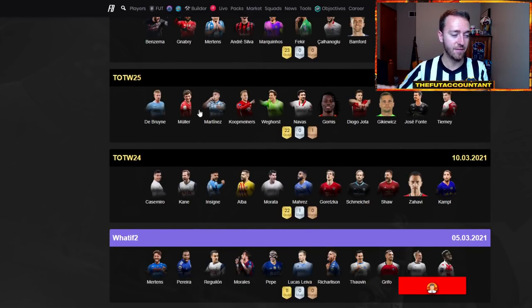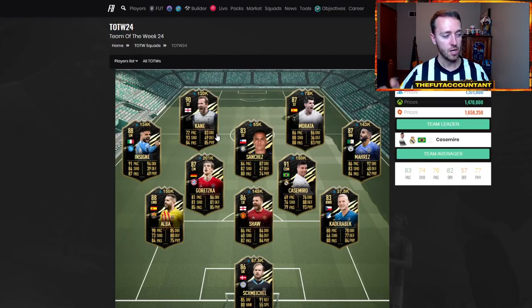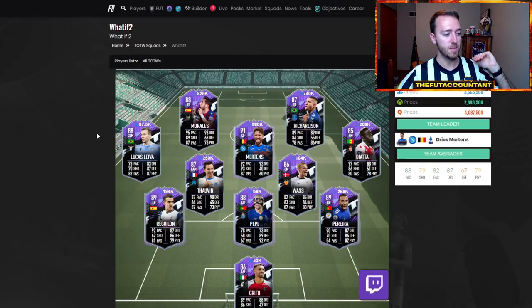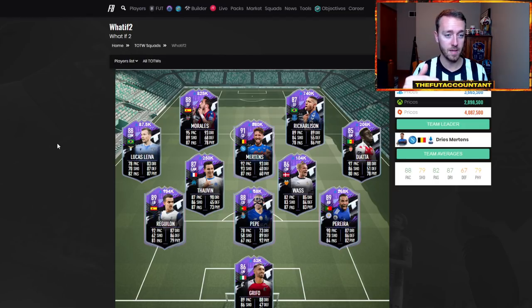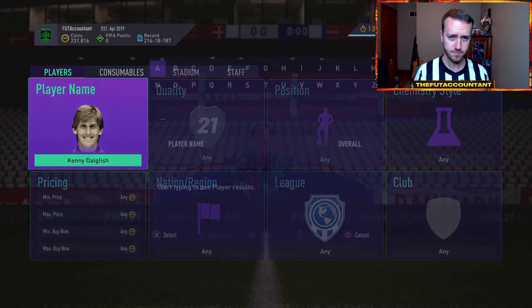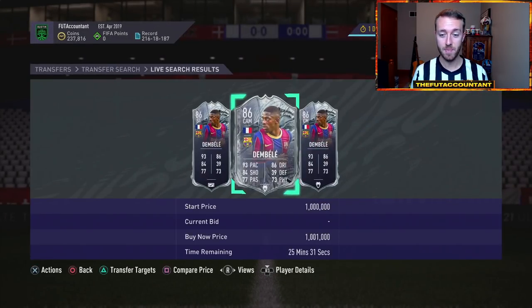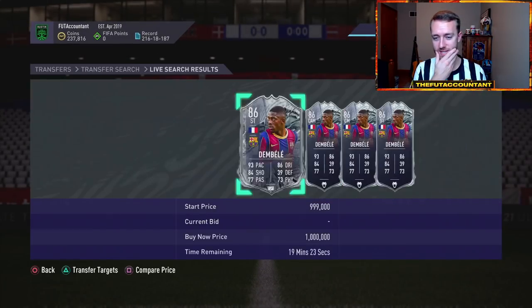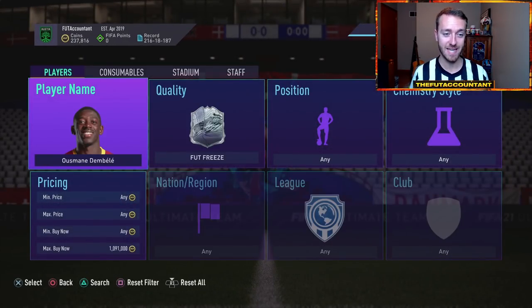Maybe between now and Friday morning — if we get more information on a loading screen today on Thursday, that could bring out some popular hype players, or EA shows us what they might be focusing this promo on. I feel like most people have already sold cards and it would take something crazy for more panic. Look at Usman — he's backed up at 980k. He went from a million coins to about 1.07 at one point today. That is very cheap for Usman right now.